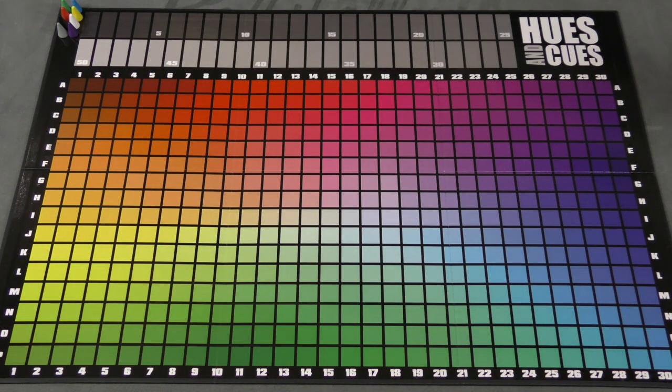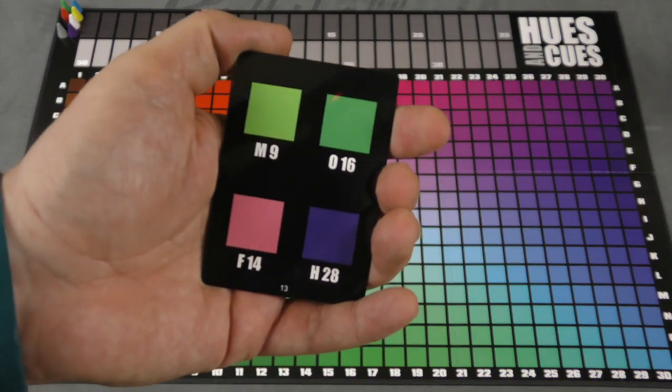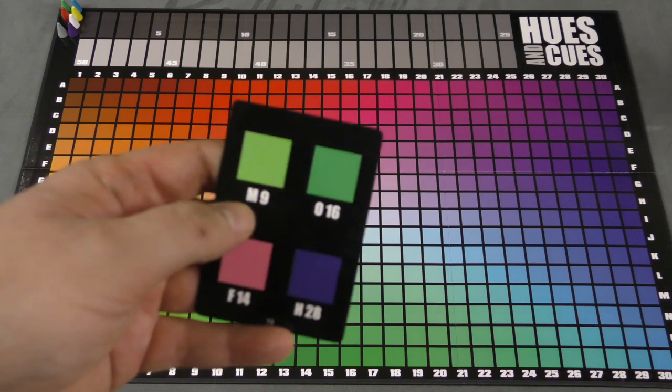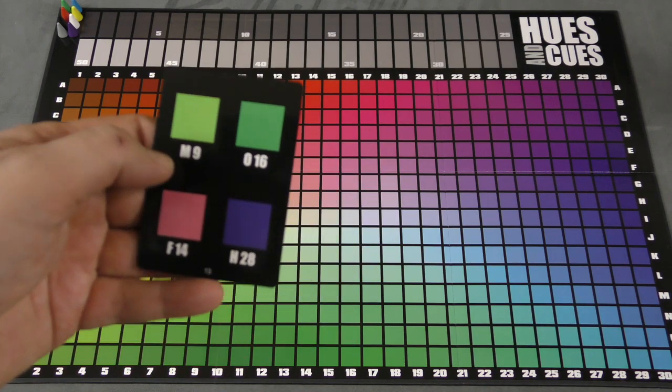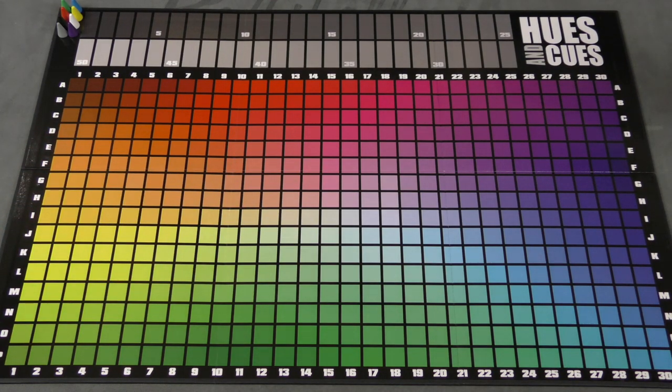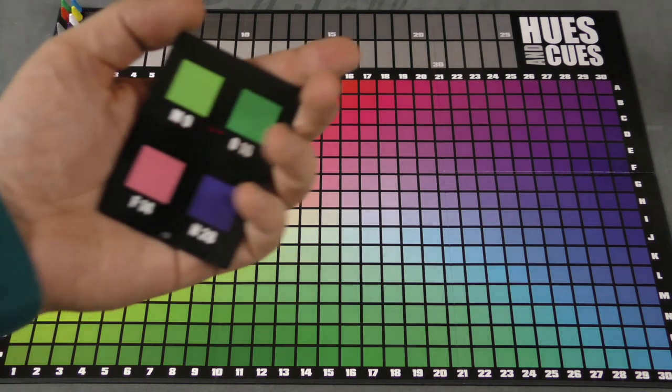One player goes first, and you'll just go around the table until everyone has gone twice. You're going to draw a card which will show you four different colors on this board. You'll pick one of those colors — so maybe I pick F14 — and you give a one word clue. That clue cannot be anything in the room, and it can't be a basic color, so I can't say pink or red, although you can say abstract color names like lavender. For example, in this case I might say 'rose.'